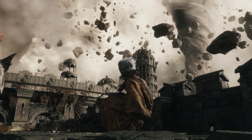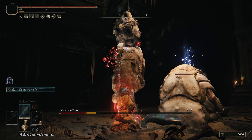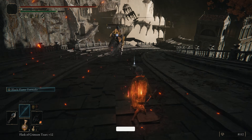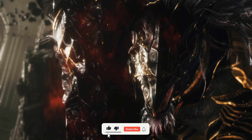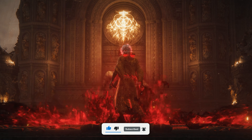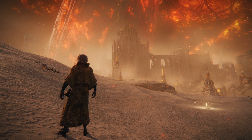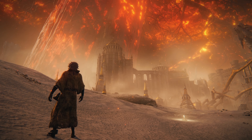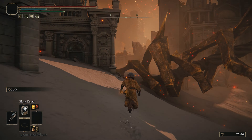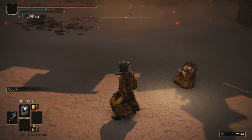You're now going to get sent to the crumbling Farum Azula. You'll eventually find yourself at the Godskin Duo, so you're going to need to take them out, move on, take out the Draconic Tree Sentinel, and finally make your way to Maliketh. After you've beaten Maliketh, you're going to be sent back to Leyndell, which is now the Ashen Capital. From the Site of Grace, head south towards the impact point of the Bolt of Gransax, and you will see Corhyn at what is now his final location.